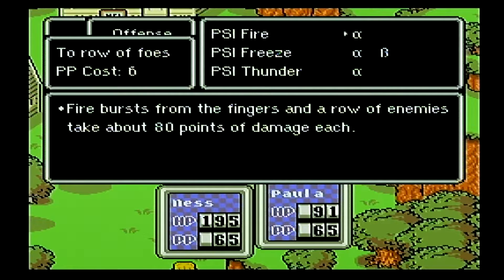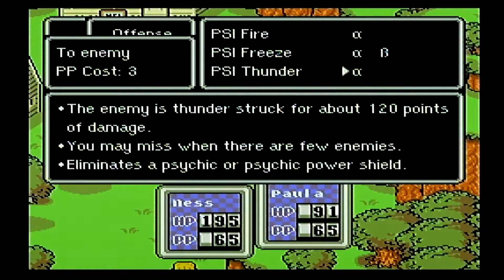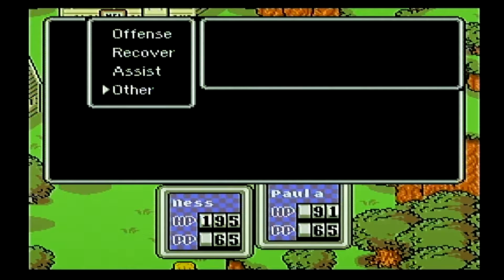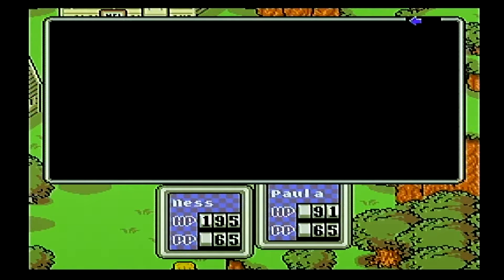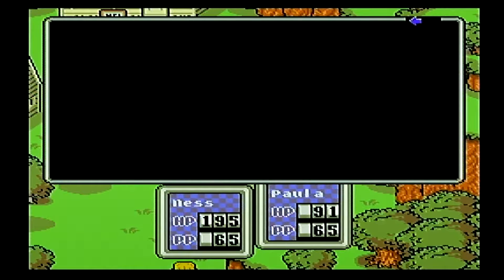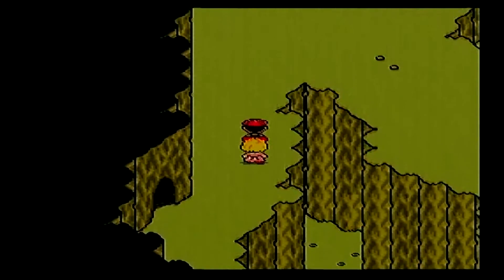Paula has made some huge gains — Fire, Freeze, both Alpha and Beta, and of course Thunder. Thunder's kind of useless in my opinion, I don't really like using it. Of course I have PSI Magnet, which is nice. She has Shield as well, and she's up to level 17. She's kind of squishy compared to Ness, but she's already parallel with Ness as far as Psychic Power, and she's still a few levels behind him.